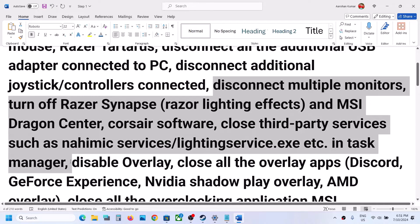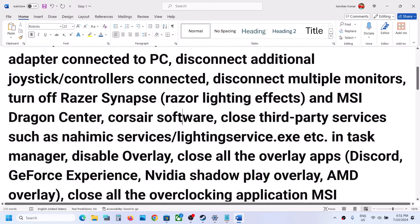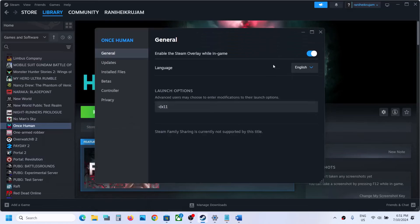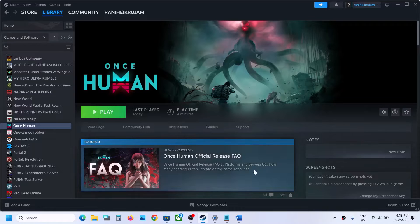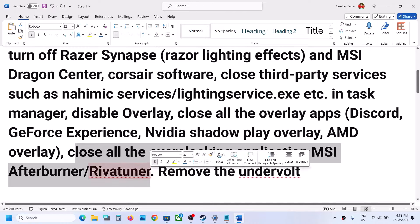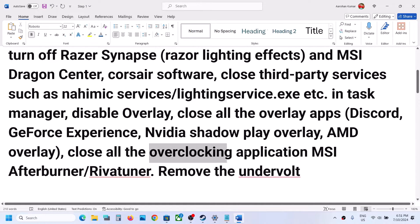If you have any third-party services running, close them. Also disable overlay — right-click on the game, select Properties, and turn off the option that says 'Enable the Steam overlay while in game.' Also close any other overlay applications like Discord or GeForce Experience, and close all overclocking applications such as MSI Afterburner or RivaTuner.